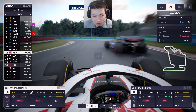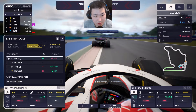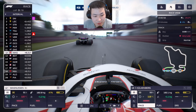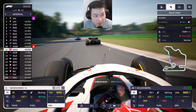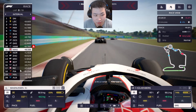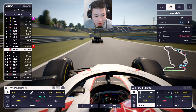Magnussen is under threat from Gasly on softs, losing a position, but we can get them back later. DRS is now enabled so we're pushing for both Magnussen and Hülkenberg. Hülkenberg is losing positions too, probably because he hasn't been pushing yet. We want to push and stay within the one-second DRS gap. Albon locks up and goes off, and Hülkenberg makes a pass on him, joining a train led by Ricciardo.